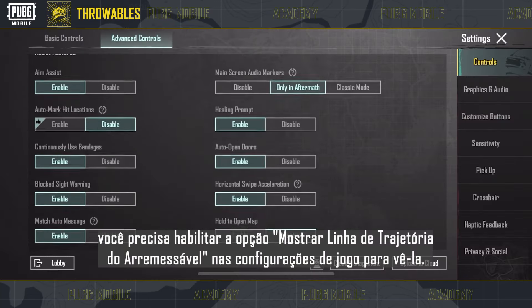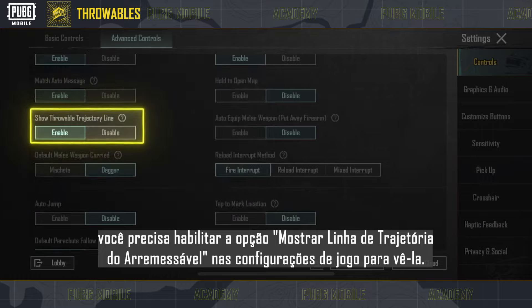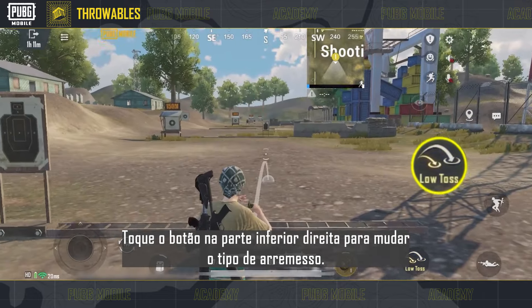Keep in mind that you need to enable Show Throwable Trajectory Line in the game settings to see it. Tap the button in the bottom right to change the type of throw.